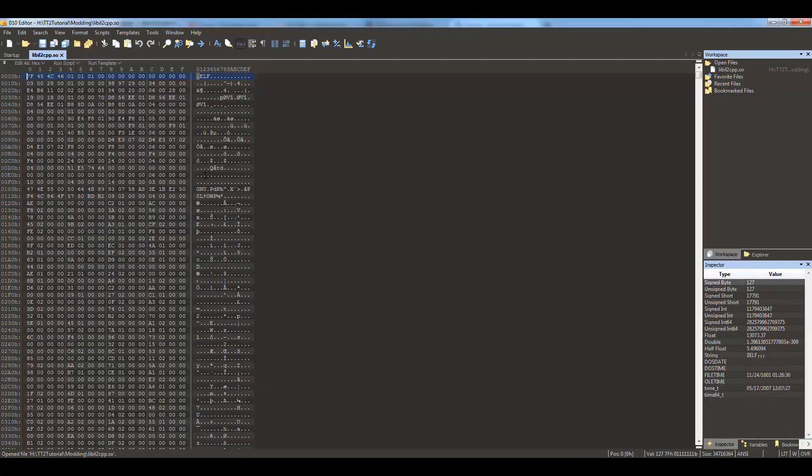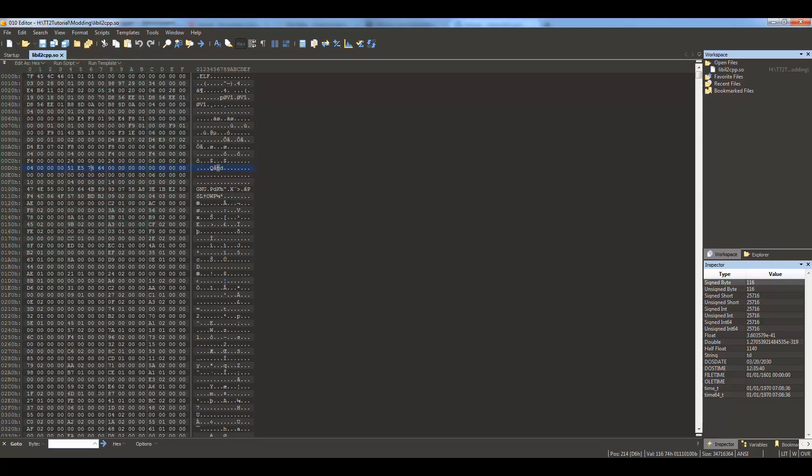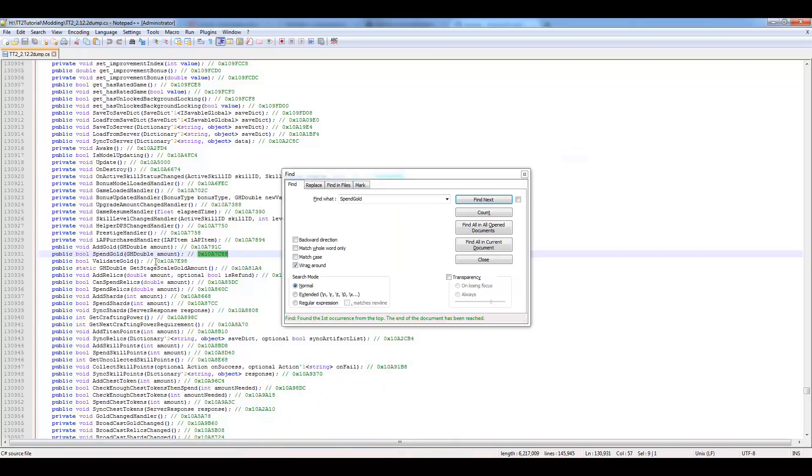Open HxD (the hex editor) if you don't have it open yet, and drag and drop the libil2cpp.so file from the modding folder into it. From within the file, hit Search, then go to Go To — or press Ctrl+G. A line input will appear at the bottom. Right-click, paste the address, hit Enter, and it'll jump to that area.